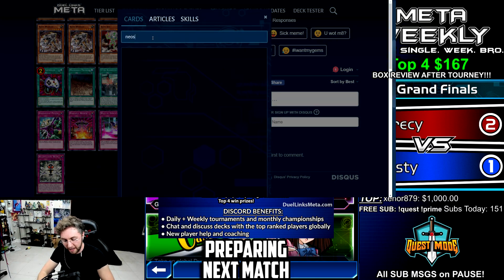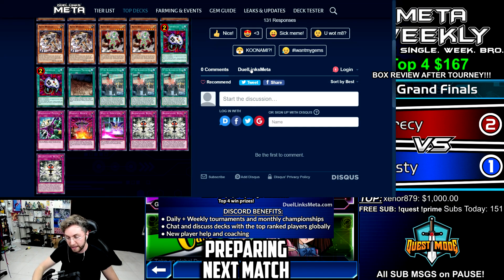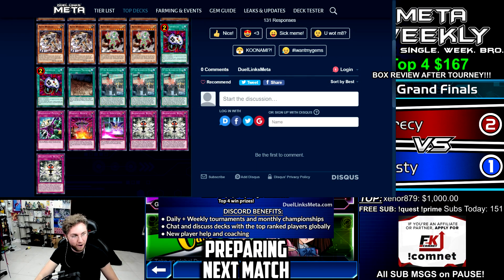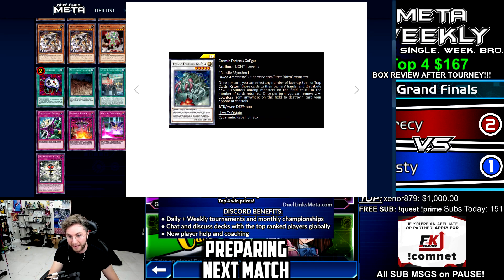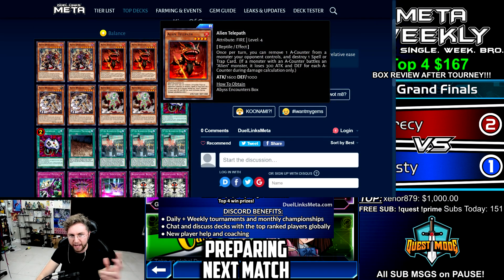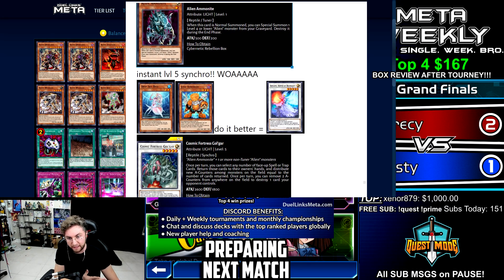Unfortunately, the best way to play this might be Neos Fusion — to send an alien to the grave in addition to Recombination, then use Alien Ammonite on the follow-up turn for Synchro action. Brainwashing Beam is another good face-up card you could return to hand after stealing a monster. Powerful Rebirth could potentially work. Overall, it does not seem consistent. I'm not impressed — Deep Sea Diva and Junk Synchron make a level five synchro anyway without this setup, so Golgar needs to be much better, and it really isn't. Also, the Golgar synchro doesn't even have the core alien effect of reducing attack for each A counter when battling your alien. What the hell? Not impressed.